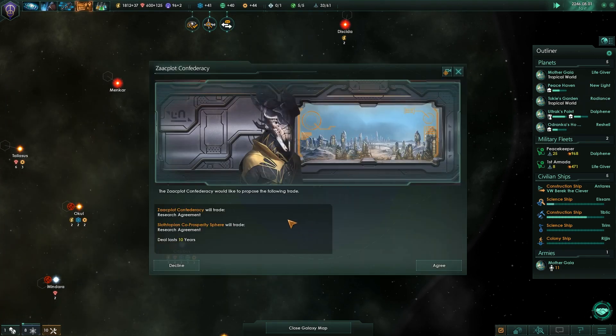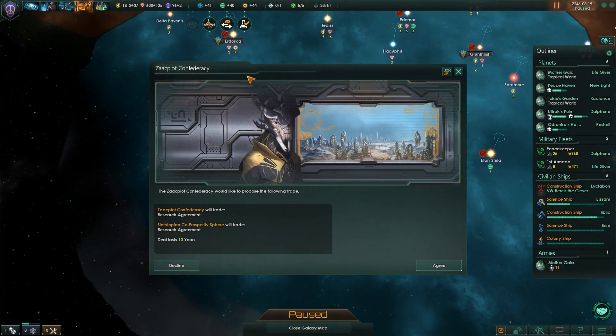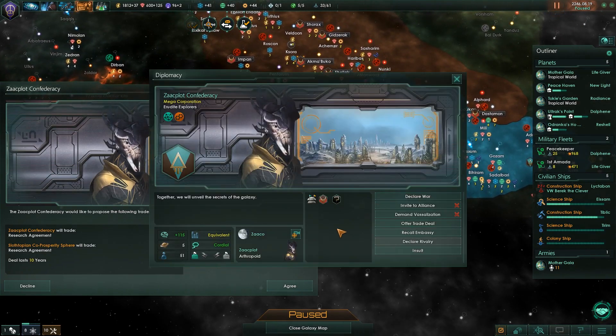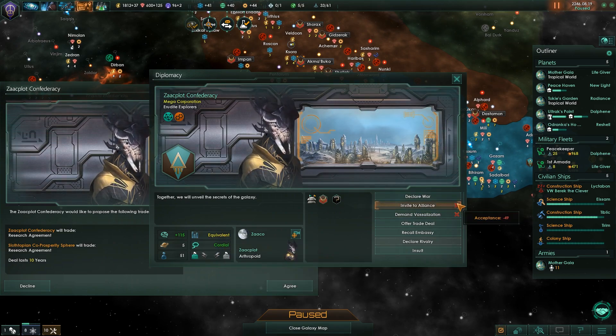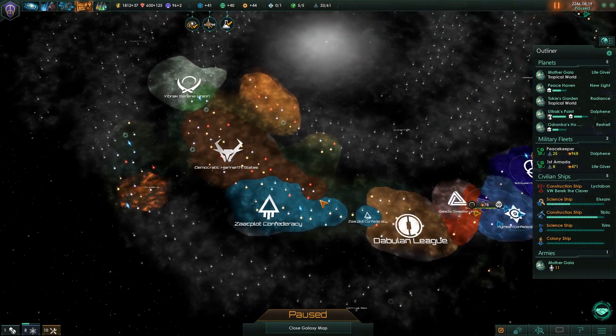Research agreement with the Zack Plot Confederacy — who the hell are you? These guys. Research agreement, you know, I would love to, but I'm kind of concerned that you won't be my ally. Screw it, why not? Free research.